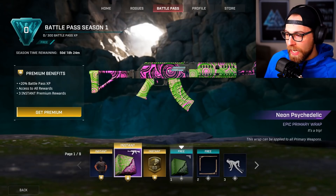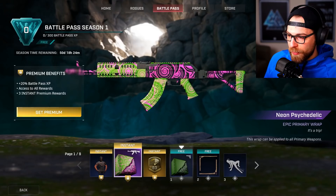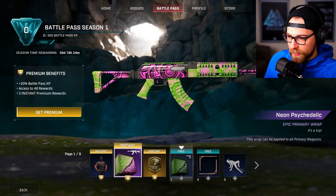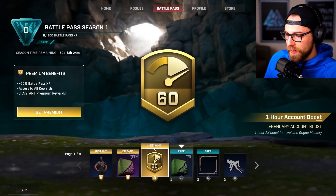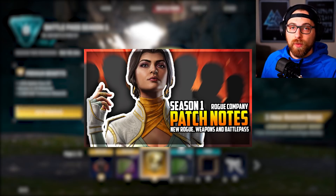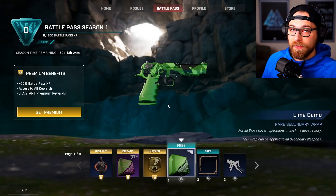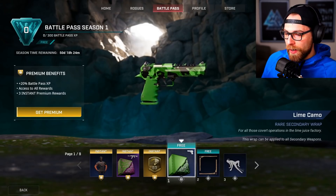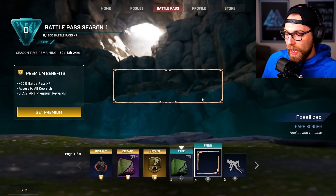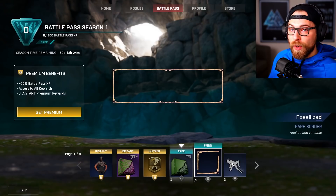Next is the Neon Psychedelic epic primary wrap — I like this, people in the Discord really like that skin too. Then there's a one-hour account boost. If you don't know how account boosts work, check my prior season one patch notes video. This is a 2x boost to level and rogue mastery — you can only have one active at a time. Then there's Lime Camo rare secondary wrap and Fossilized border.